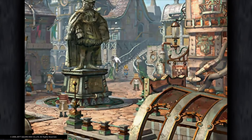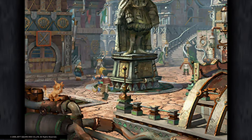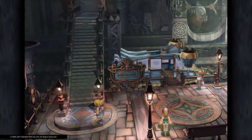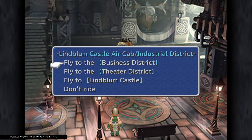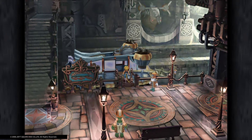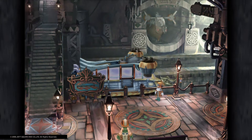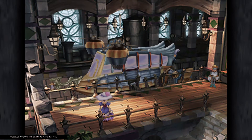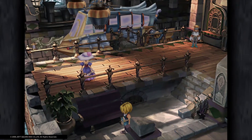Next stop, we're going to the theatre district. This video is just going to finish off the exploration of the area, and then part 12 will move on to the next bit of the story. The theatre district is a bit bigger and has more things to do in it — and this is where the Tantalus hideout is, so this is where he lives essentially, where all his buddies are.